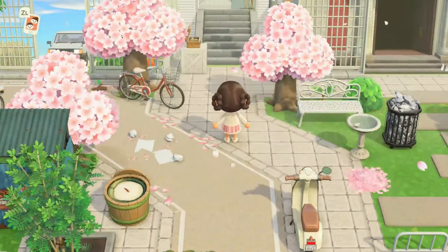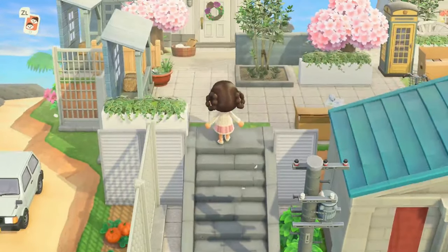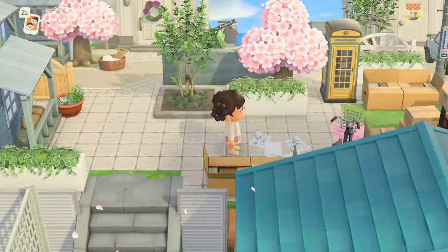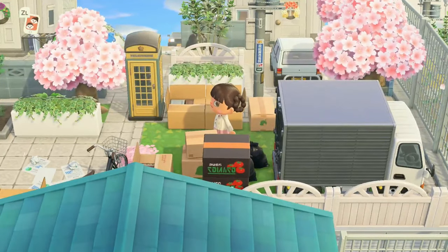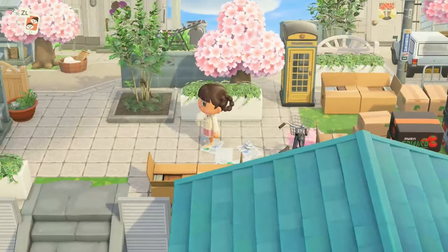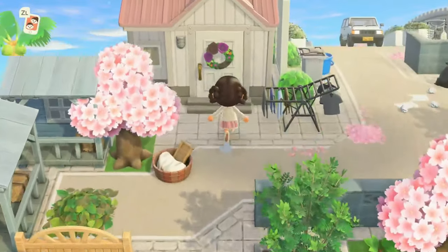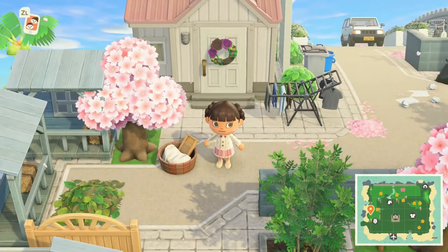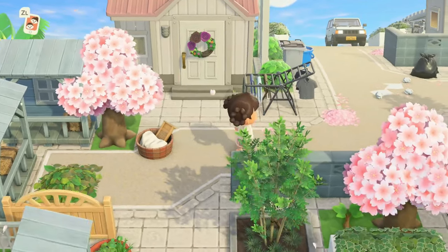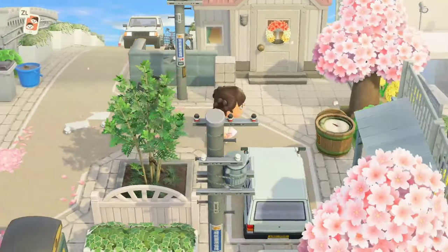We've seen the whole front of the island. I'm going to go up the stairs now and enter the second level of the island. This is also very cute — we have an unloading station over here next to the phone booth. I love that the blue was brought in for the storefronts in order to break up a lot of the pink, and I like a lot of these black and gray touches. Those look really nice.